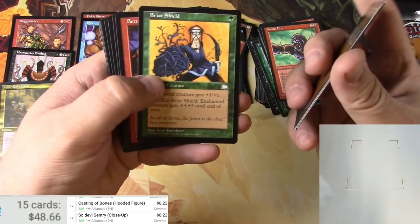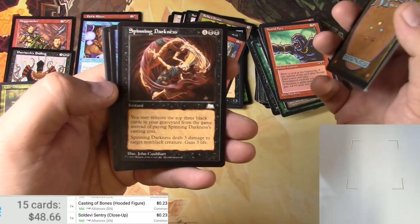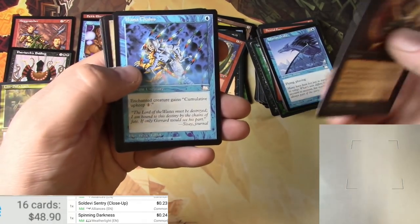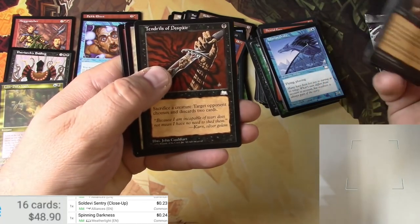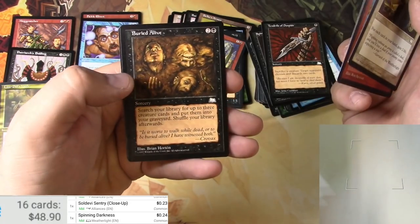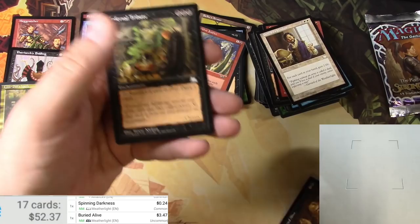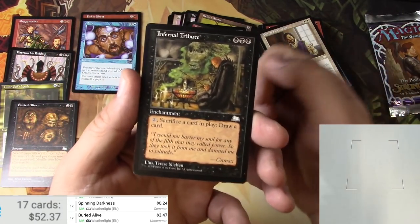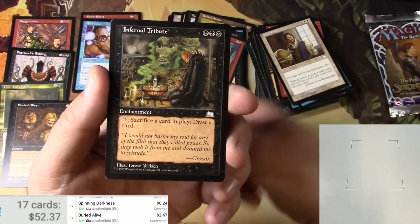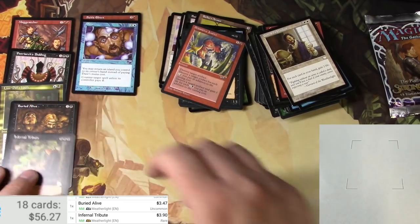Thunderbolt, Ardent Militia, Briar Shield, Betrothed of Fire, Alms, Spinning Darkness — that is totally rad, I'm pretty sure it's a common. Mana Chains, Soul Shepherd — these are the uncommons. Tendrils of Despair — nope, that was another common. Gerard's Wisdom, Cone of Flame, Buried Alive, Infernal Tribute. Buried Alive — three bucks. And Infernal Tribute — enchantment, for three black you pay two to sacrifice a card and draw a card. Seems useful. It's $3.90. Weatherlight — okay!